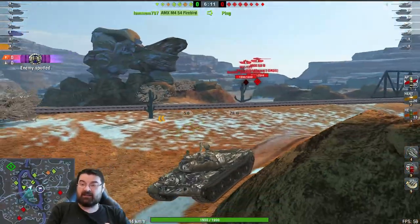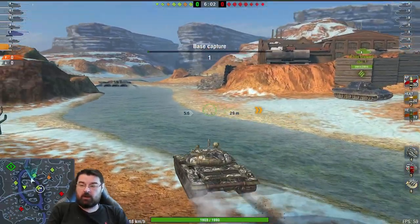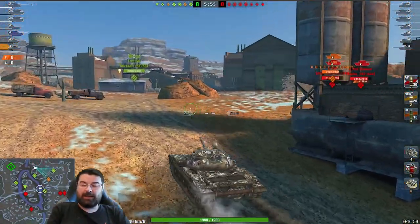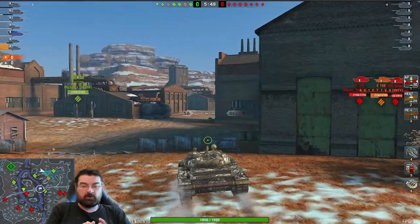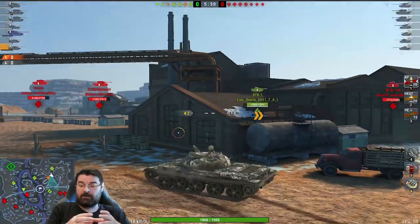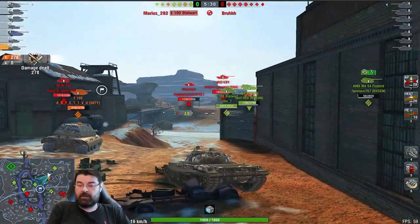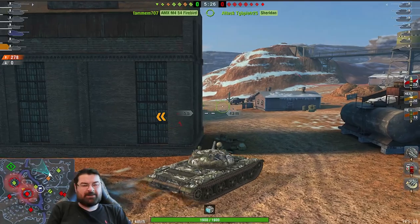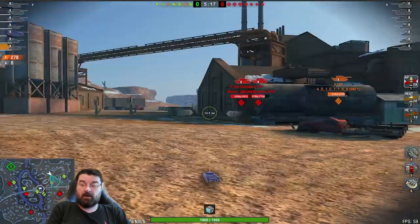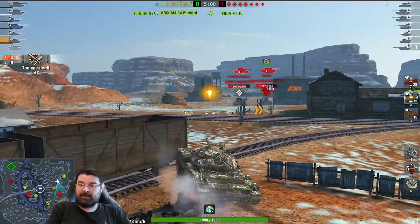Prior to 9.1 both tanks had pretty decent, very accurate guns. I'm not going to sit here and blow wind — the T-62A had a stonkingly good gun, but so did the Leo. Now I played both tanks as I would normally play them, and I really struggled in that Leo with its gun. But I found the T-62A's gun to be a lot more accurate. Look at that on the 121 — boom, from the other side of the map! I was trying to hit things in the Leo much closer than that and it just wasn't happening.